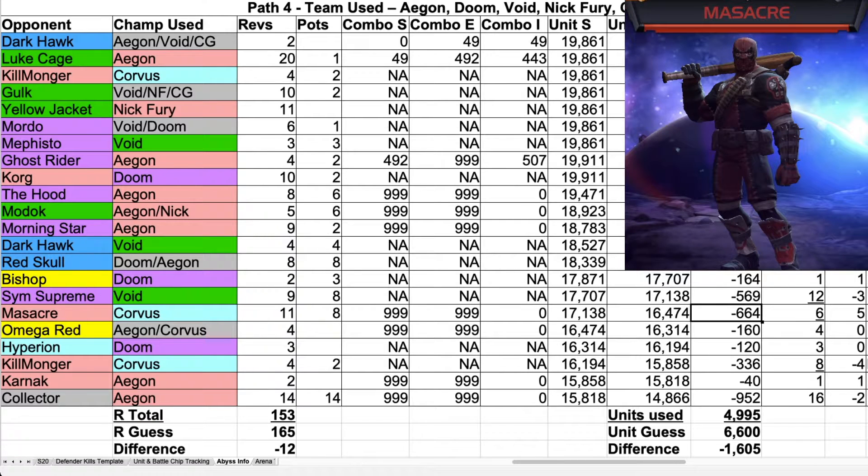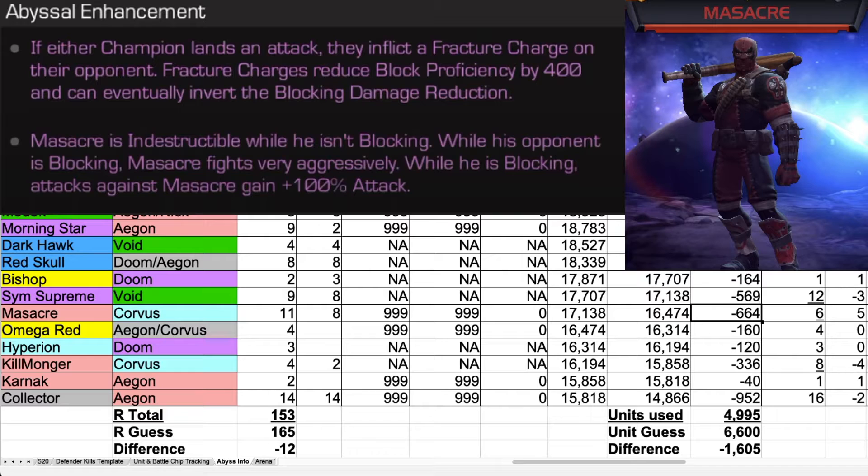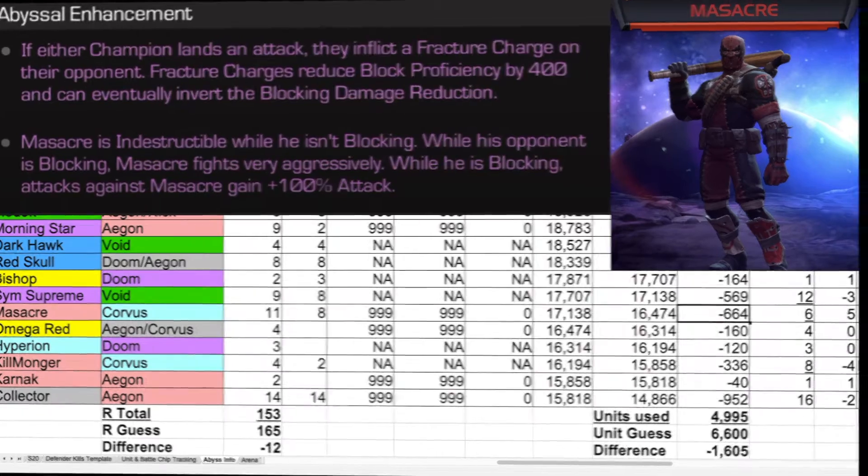Massacre's Abyssal Ability: If either champion lands an attack, they inflict a Fracture Charge on their opponent. Fracture Charges reduce block proficiency by 400 and can eventually invert the blocking damage reduction. Massacre is indestructible while he isn't blocking. While his opponent is blocking, Massacre fights very aggressively. While he is blocking, attacks against Massacre gain plus 100% attack.